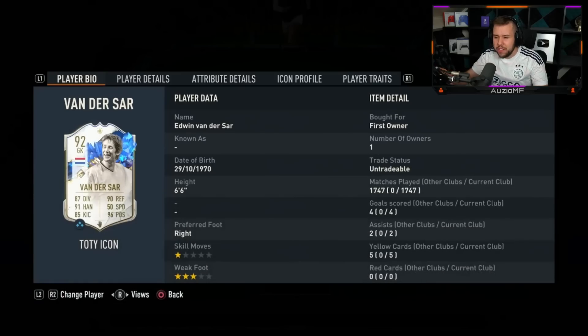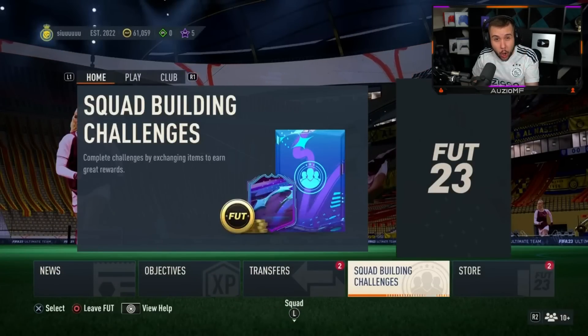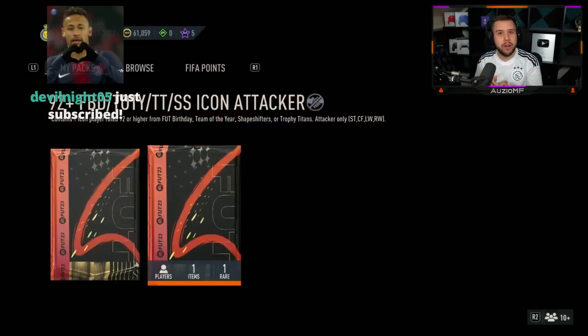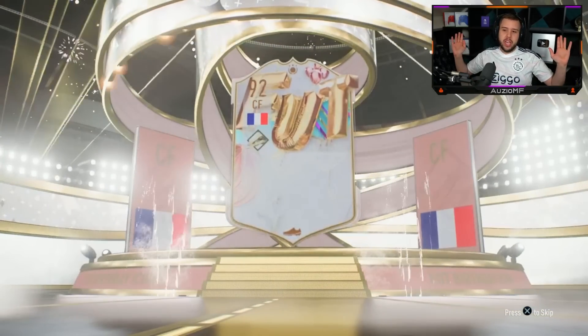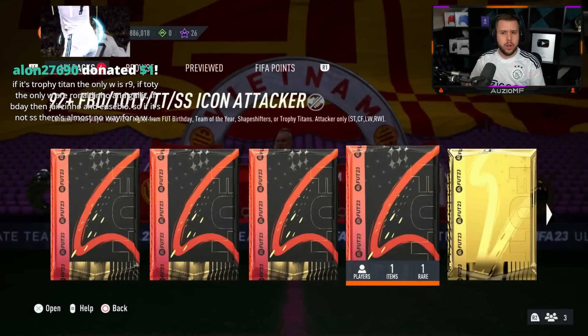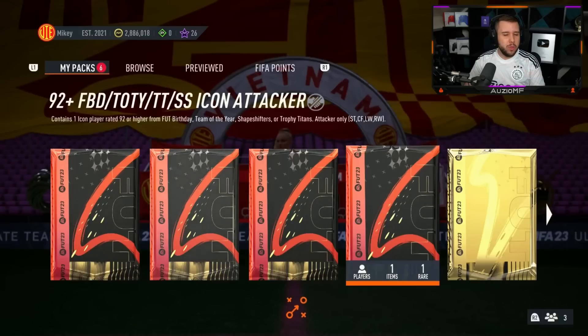Two Cliverts — what is this? 1747 games with Team of the Year Van der Saar — how? I don't even think I've got a thousand games yet with a single player. Another Foot Birthday — French centre forward — we'll take another Cantona. For a second I thought it was going to be another Cliver. Team of the Year equals an automatic W — or does it? Team of the Year Muller for 150,000 coins — I'm not sure how much he goes for on the market.